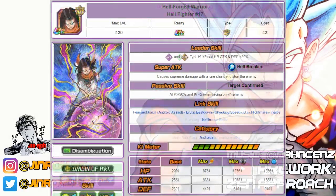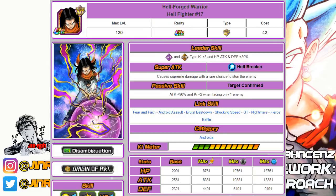Number twenty-three is another underrated unit — the Intelligence Hell Fighter 17. He hits for a very decent amount and helps out Extreme Intelligence for Super Battle Road and Battlefield. His passive gives 90% attack and ki plus two when facing only one enemy, so it's more applicable in the Battlefield setting. He falls under the Androids category, which is helpful if you've recently pulled one of the Androids leads.